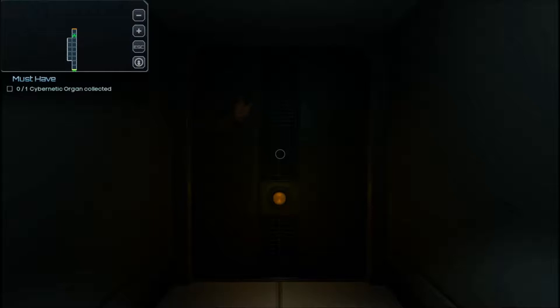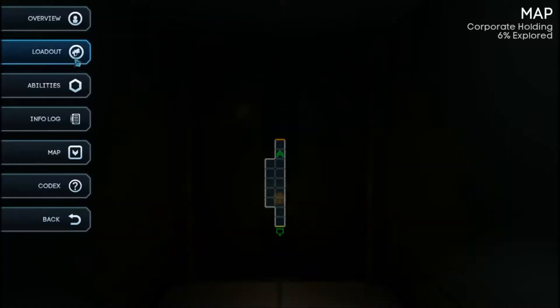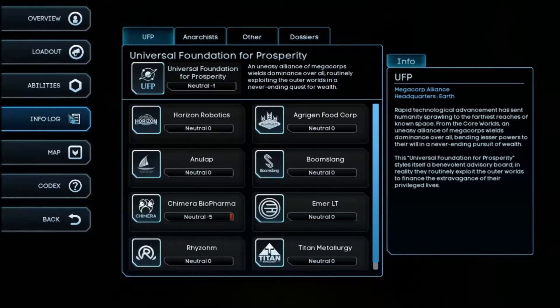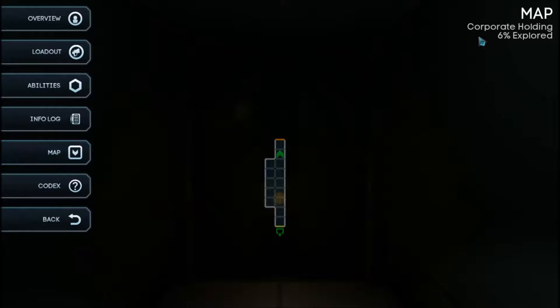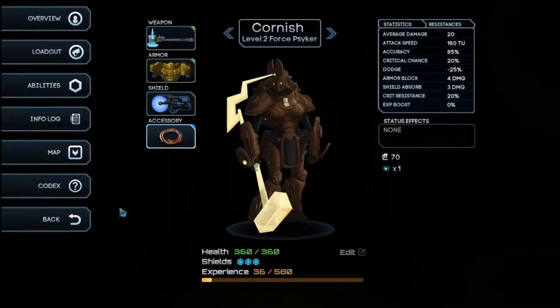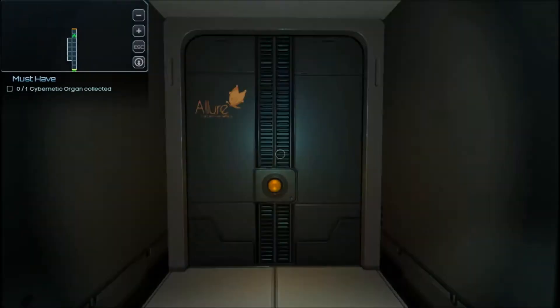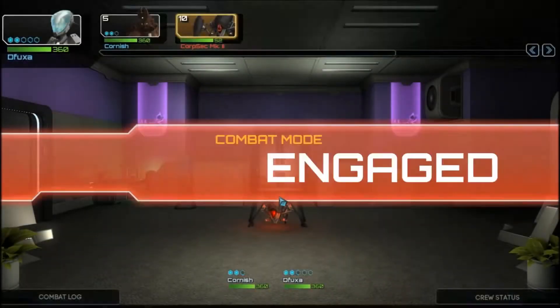Good day lords and aliens, and welcome back to Starcrawlers with me Cornis Knight and our little independent contracting company — they call them crawlers in this game. We have been tasked. I know they have the basic overview of our mission, which is to basically corporate holding, but I was wondering if they actually had more overview. This is the Fuax, our very capable space hacker. Basically, we'd been ordered to go into a lure and steal a prototype cybernetic organ that they've been developing.